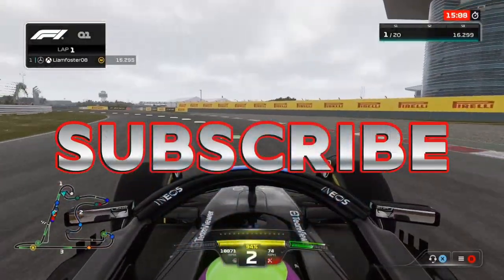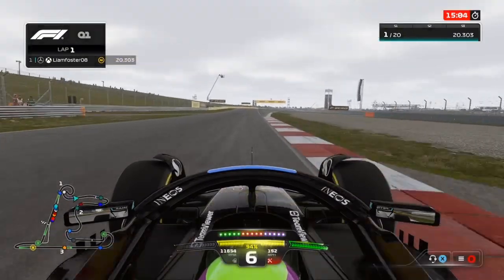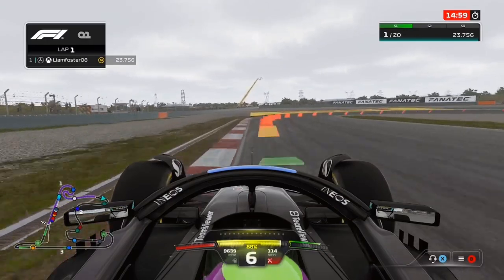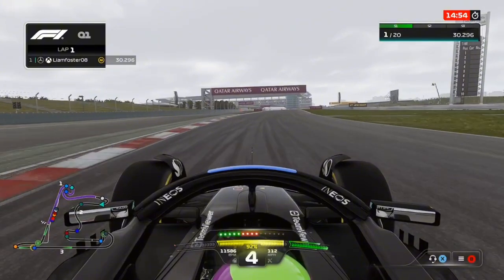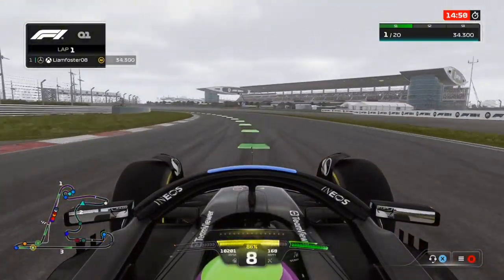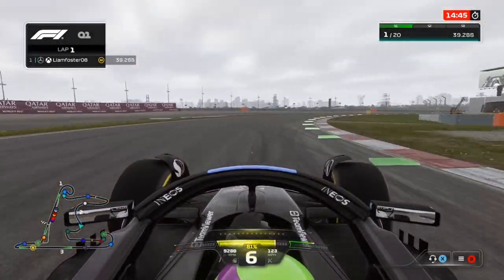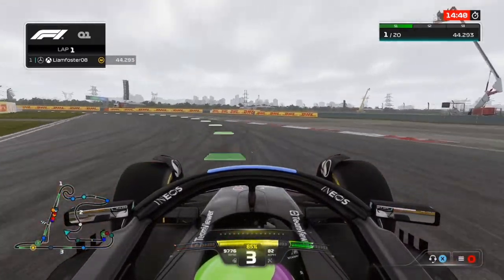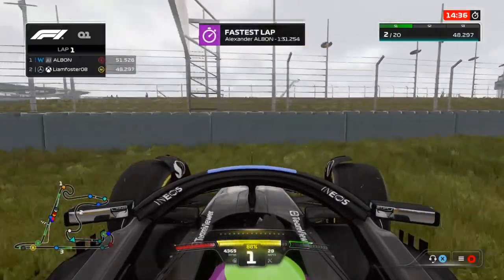It's been a decent lap so far. Make sure you subscribe to the channel if you like this kind of content. Through the first sector — it says purple on the map but only green in the top one. You want to hold left on this left to open up the right, which allows you to carry more speed through the right and then come through the next left — it just allows you to carry a lot more speed throughout the lap.